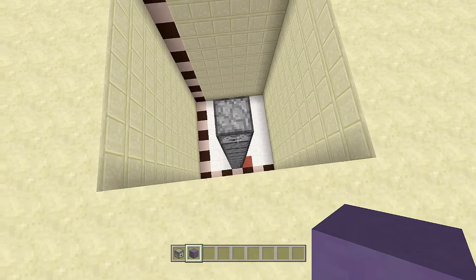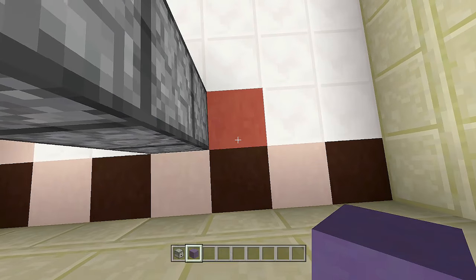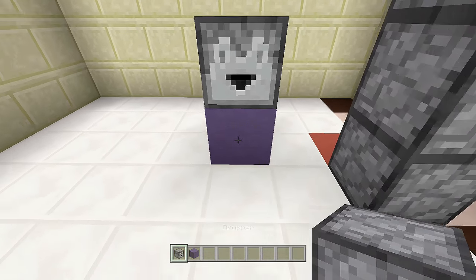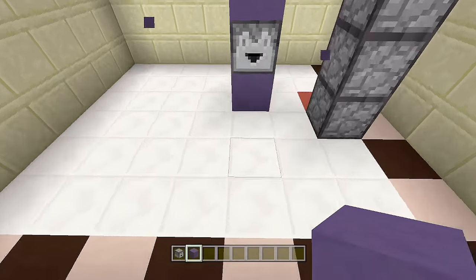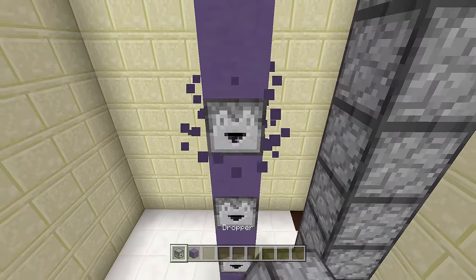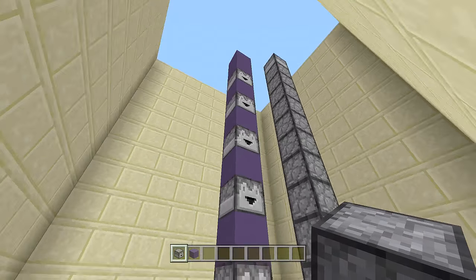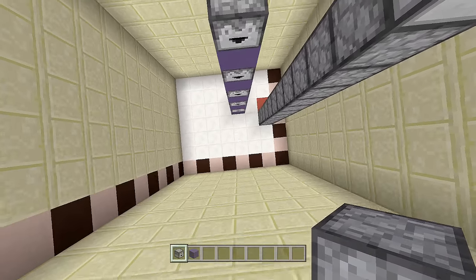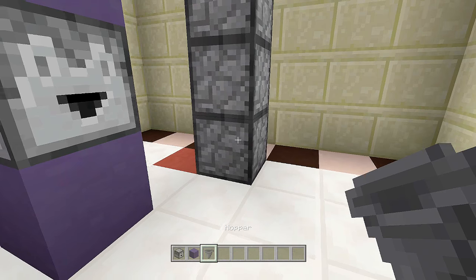Come back up to the top and go to where that red stained clay block is — to the right of our droppers. Count up three blocks, place a block, then place a dropper. Build a line of blocks all the way up to make things easier. Starting from there, in between every block place a dropper — break the block, place a dropper — doing this until you have a total of five droppers for our key cards. Then place two hoppers coming out of the bottom dropper.